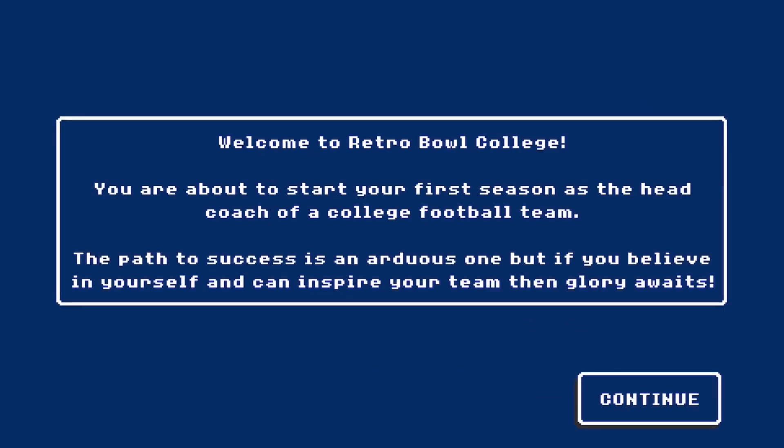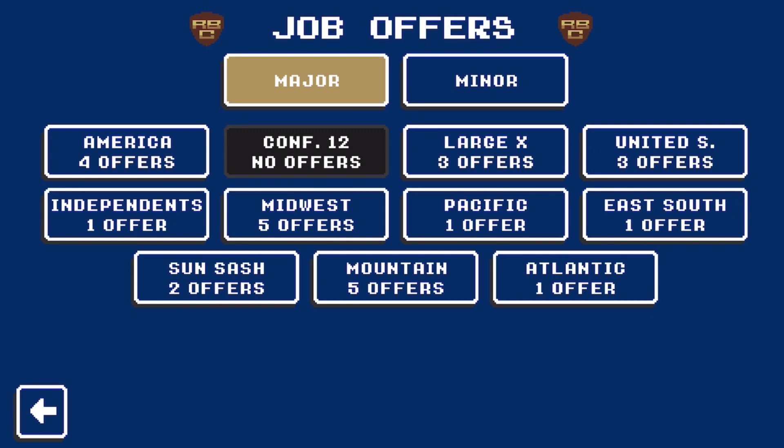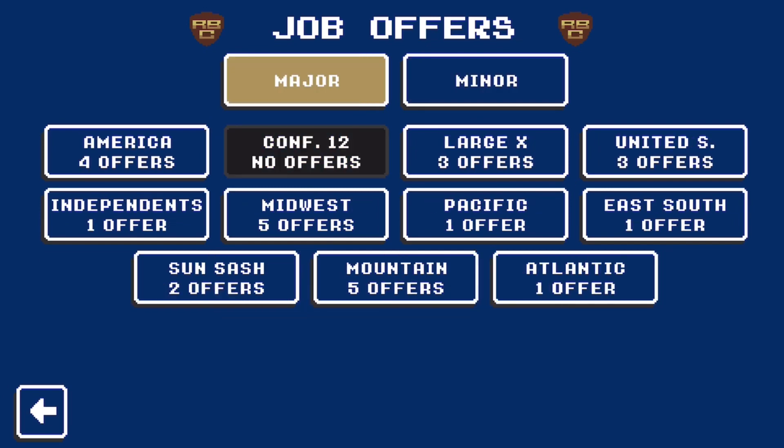New save. You're about to start your first save as the head coach of a college football team. New career. Look at this — you can have a favorite school, a starting school, and the difficulty, so dynamic is good for now. Starting school — there's major and minor, and there's a ton of new schools. For major schools, you can see we have some offers from big conferences, and they all have slightly different names. For copyright reasons, all the schools have slightly different names, and the conferences have different names as well — so Large X is Big Ten.